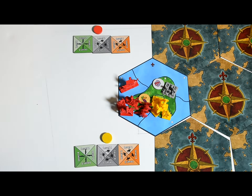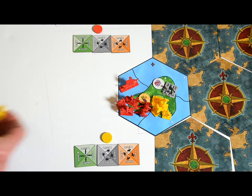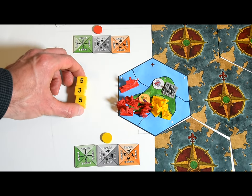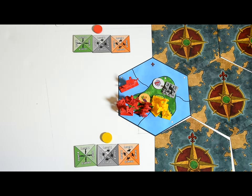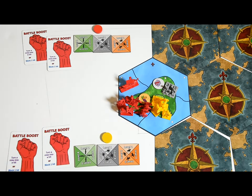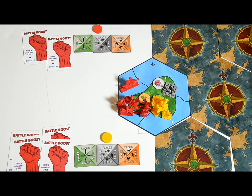Whoever has the highest army rank can roll extra yellow six-sided dice during each combat round. The exact number of bonus dice equals the difference between the two rival army ranks, but you can only roll a maximum of three extra dice. Each side can use up to two battle boosts during the entire battle, but a player — not a barbarian — defending a city can use two additional boosts, for a total of four. Barbarians and pirates get two battle boosts from the bank. Some leaders allow you to use extra battle boosts, but you'll still need to have them.